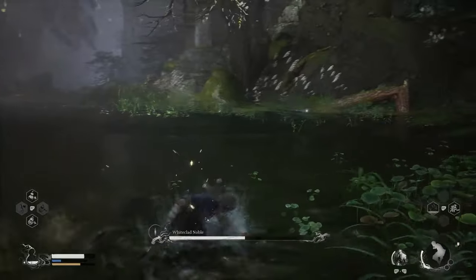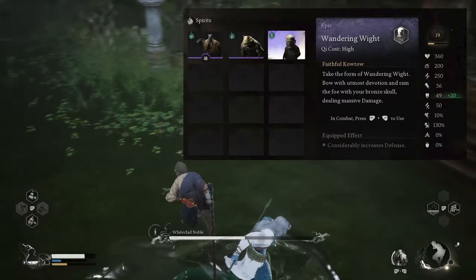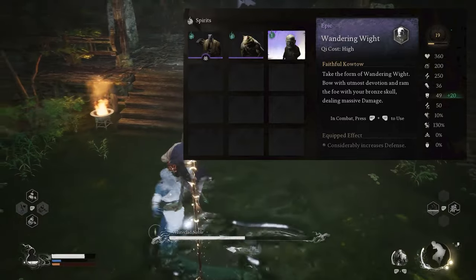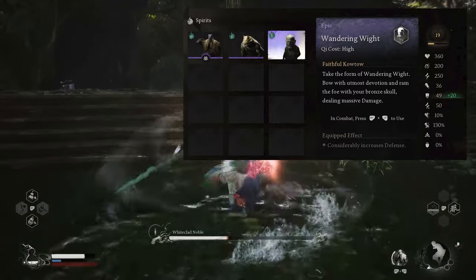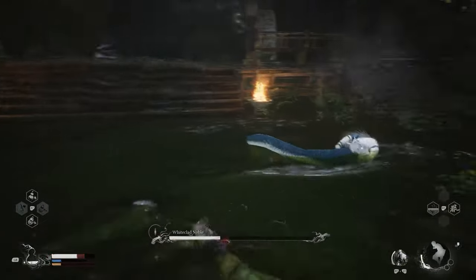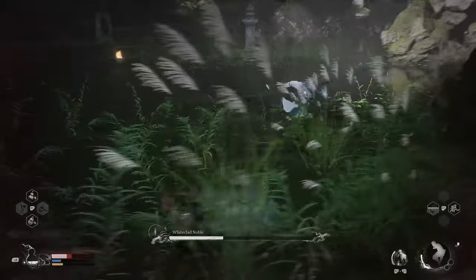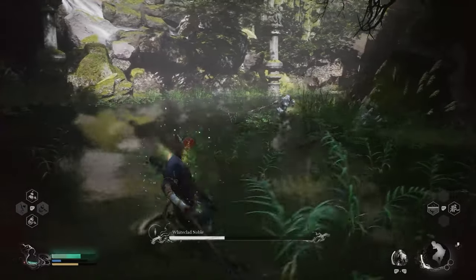I think Guan Wu is decent if you want to use it for poison damage against the boss. If not, you can also use Wandering White if you kill that enemy, because it gives you quite a big boost on defense — plus 20%. I think those are good options, but I would probably recommend Wandering White just for that plus 20% on defense.